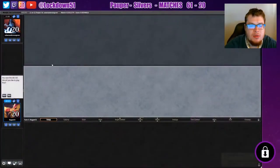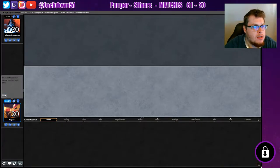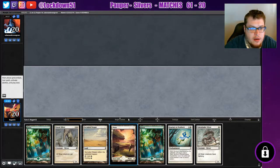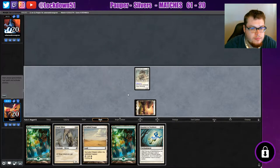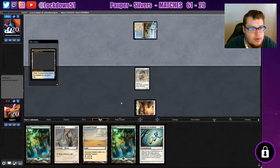Welcome back everybody, it's time to lock down some Pauper Slivers right up against the Salamander guy. Let's see this one die roll - that's good. Looks like we got a very keepable hand, let's do it. Let's get things popping here - pass, pass, see what we're up against hopefully.